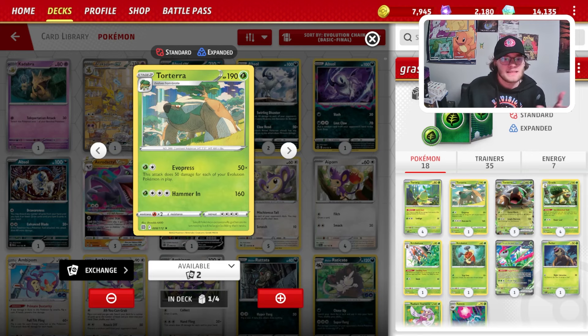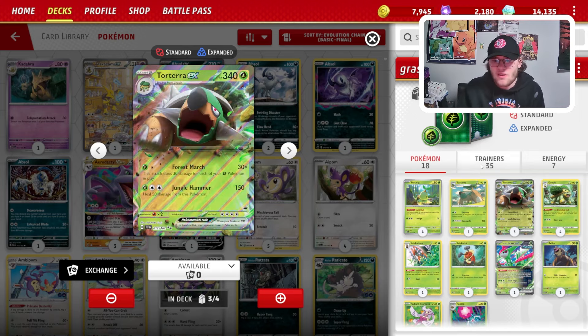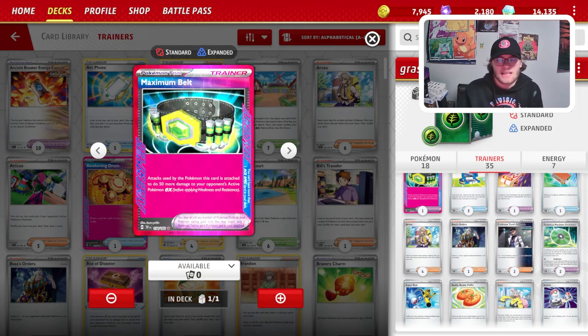I've included the Torterra from Brilliant Stars as well as Iron Leaves EX so that you take a better Charizard matchup. Iron Leaves is really great — you can just play it down and swing 180 to knock out a Charizard if you're short with Torterra. We also play Maximum Belt as our Ace Spec, which allows us to get more damage onto our Pokémon — like with five or six Grass Pokémon in play we can swing for 230 to knock out something like Iron Hands.